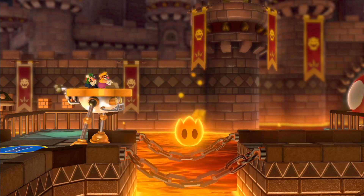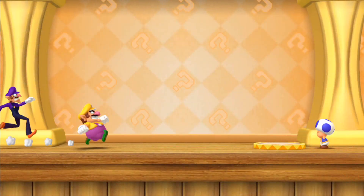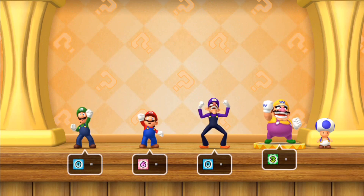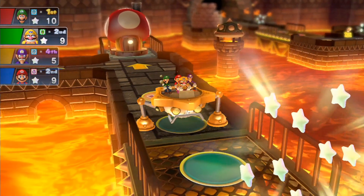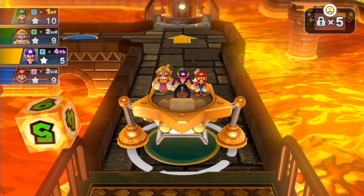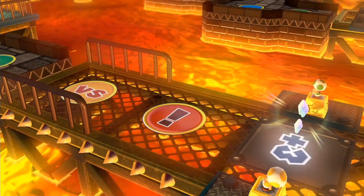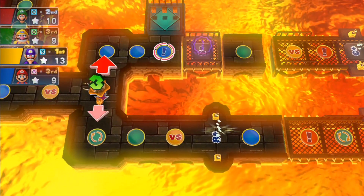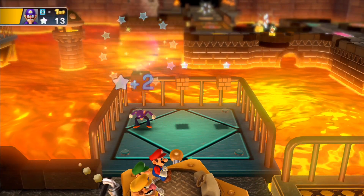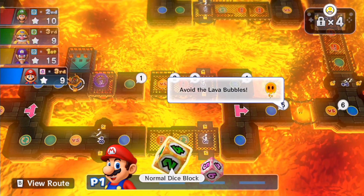There's something to note: we need to dodge a lot of those Polterpups at the beginning, because if you accidentally get touched by them you lose mini stars. Out of all the boards in Mario Party 10, alongside Airship Central, this is by far one of the best boards in the game. Most people seem to enjoy Chaos Castle, despite the gameplay style having mixed feelings — it's very similar to Mario Party 9's style. The visuals look very gorgeous, especially in HD, but I kind of wish there was more variety in Mushroom Park.